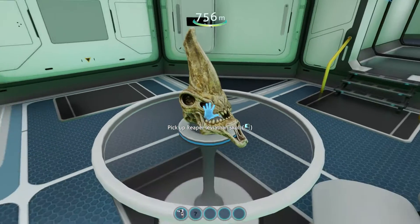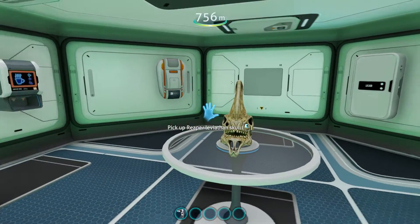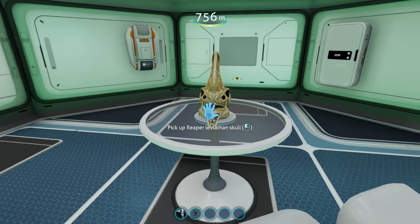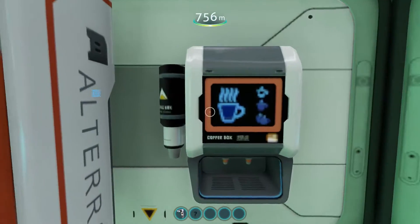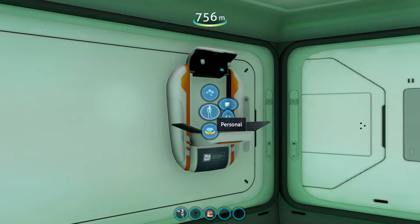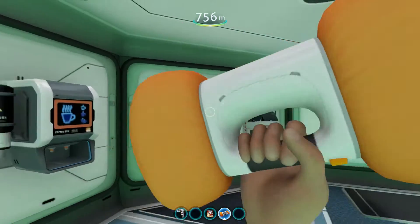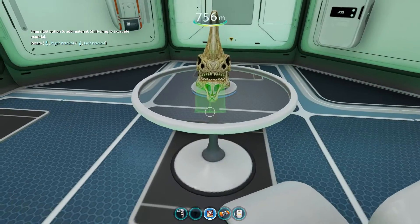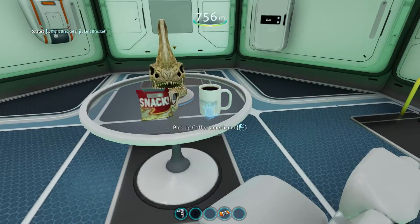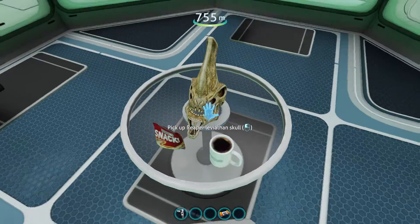We go back down and now we'll start having breakfast. This is a reaper leviathan skull which we found in the deeper areas. This was actually something that a friend of mine gave me, because they are working one level above me and experimenting with something that actually eats reaper leviathans. So I would get my coffee and my snacks, then generate a new air bladder, put the snacks down on the table, have the coffee, sit down, and begin to eat.